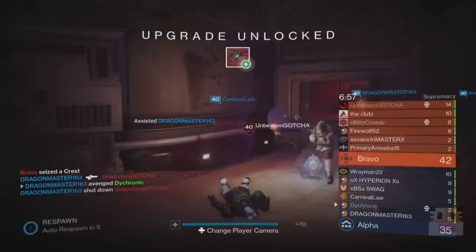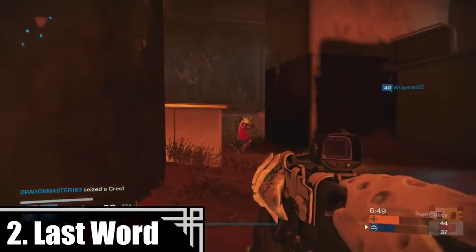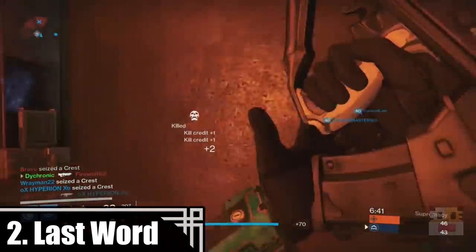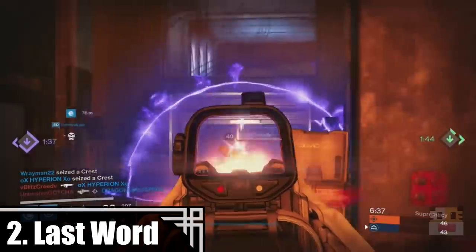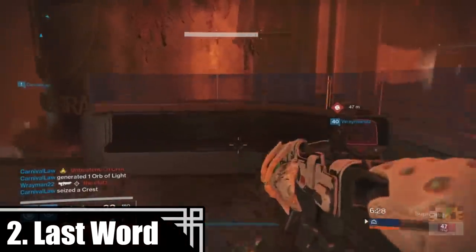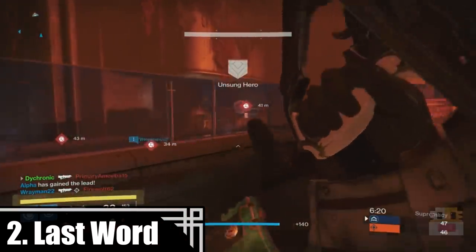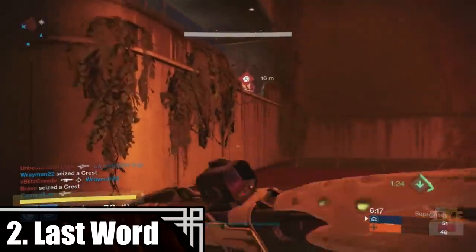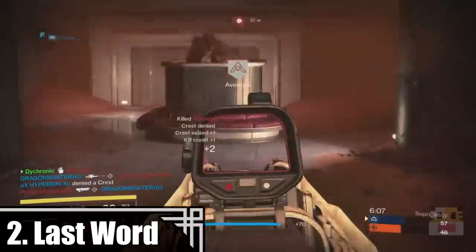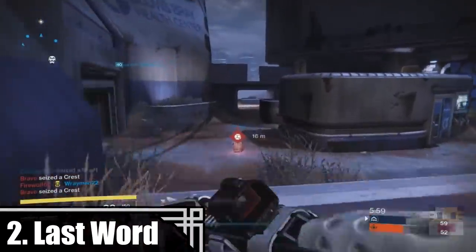Coming in at number 2 in the top 5 PvP hand cannons in Crucible is The Last Word. This used to be my number 1 choice for hand cannons — over a year ago when I first did this top 5 PvP series, this was the number 1 that destroyed everyone in about 0.3 seconds time to kill if you got 2 headshots with the bonus activated. This has been nerfed several times, and hand cannons in general have been nerfed, so it has been placed lower on the list, mostly because you can only really get 1 kill with each clip before you have to reload. It has a high fire rate and full automatic mode — a western shooter kind of deal. It is very easy to use for new people, but it does lose out on range because the fast fire rate makes the recoil jump around a lot, making it more difficult to fire at range, though more trained hand cannon users will still be able to use it and maybe get those 4-shot kills.